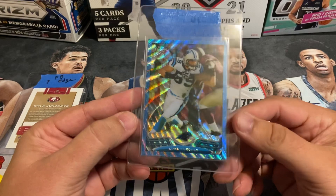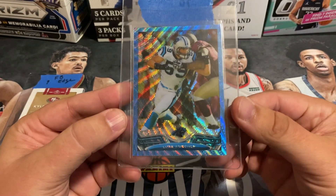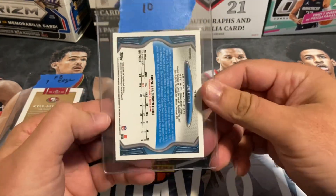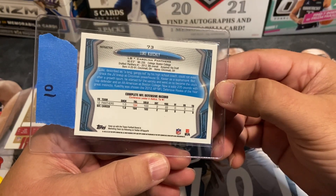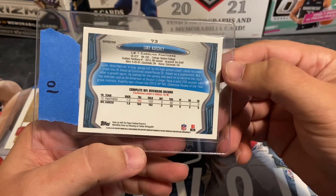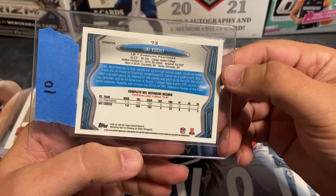Also a corner issue — these are always tough to grade, but still thought it might be a good one for future grading. Also a nice blue wave refractor, not a rookie card but a nice color match. Pre-graded this at a 10. These types of cards you've got to hit a 10 to get a bump in value, otherwise it's probably not worth the grading fee. Pretty confident in a 10 on this one.